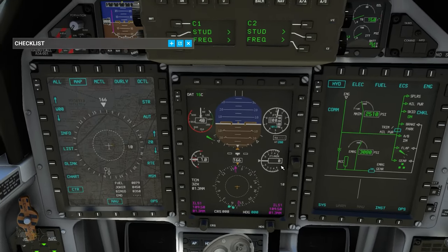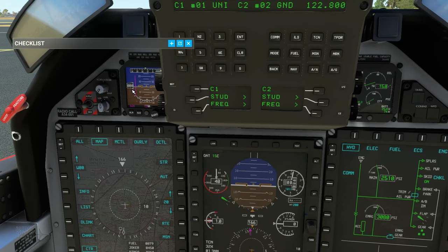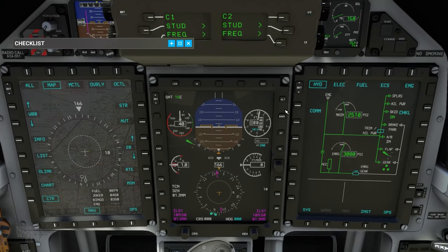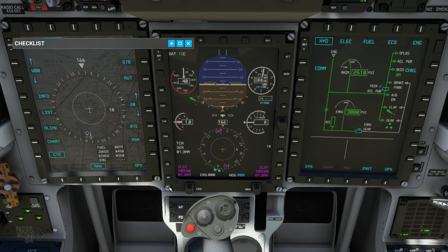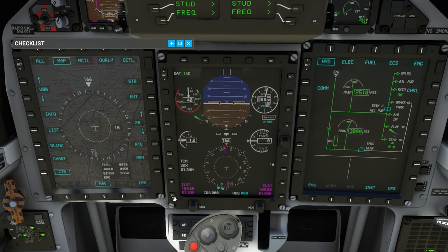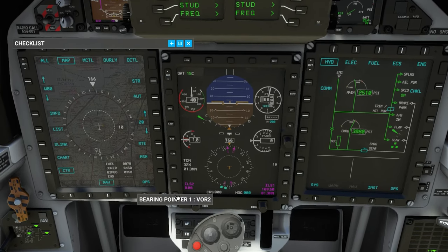On to the PFD: your basic six is all digital in the PC-21, other than backup instruments — the SFD and EMD over on the right. The buttons on the side do what they say: for bearing pointers you can cycle through sources — ILS, TACAN, mission computer, FMS, or nothing displayed. I'm going to set bearing pointer one to radio nav one and bearing pointer two to TACAN.